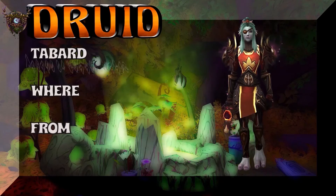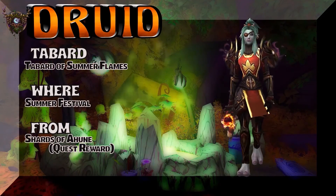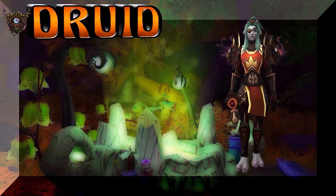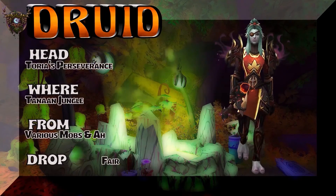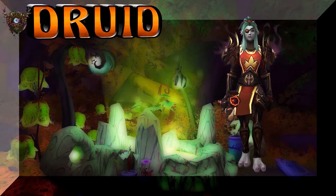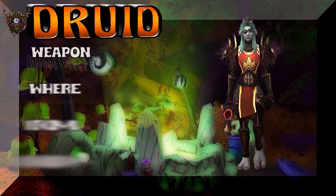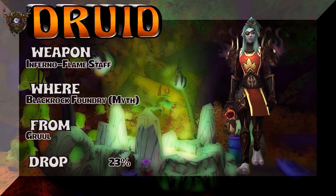Moving on, we have a Lady Troll showing the Tabard of Summer Flames — Summer Festival. It's a quest reward, super easy to get, but there's only a small window within a year you can pick it up if you don't have it already. Toria's Perseverance is the headpiece from Un'Goro Jungle — you can buy that on the Auction House or farm it. And the weapon is Inferno Flames Staff, Blackrock Foundry. Keep in mind, it's Mythic.